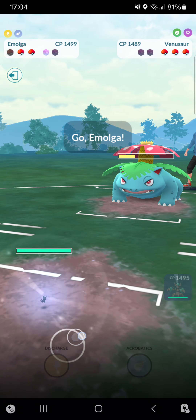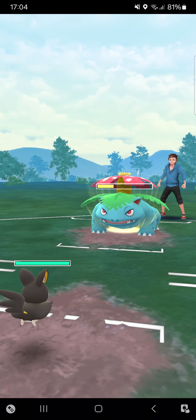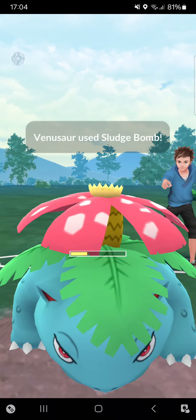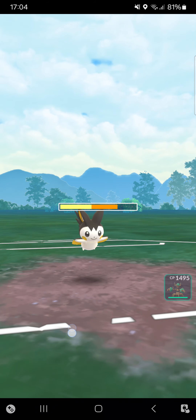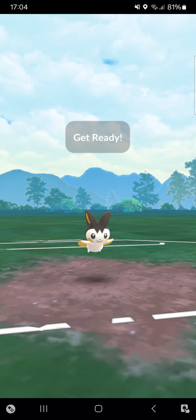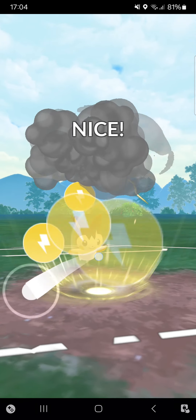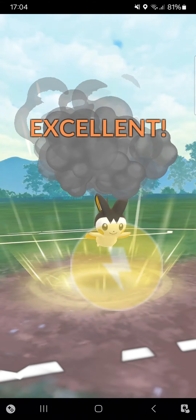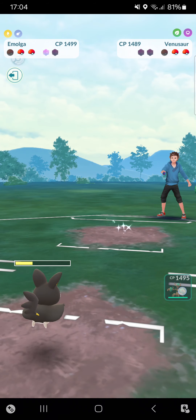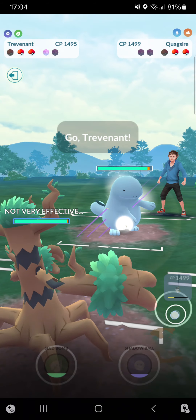There's the Sludge Pump — at least I can make it to Discharge and KO this Venusaur. Discharge KOs the Venusaur! I switch straight into Trevenant, hopefully there's no Fire type in the back. Very interesting and out-of-meta Pokémon: Hisuian Arcanine going for Shadow — I can one-shot it! Absolutely didn't expect that. Shielding a Mud Bump.